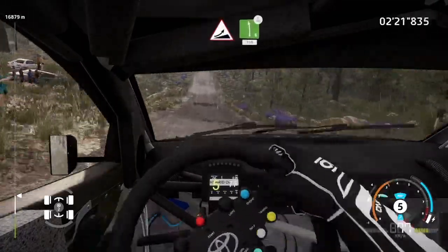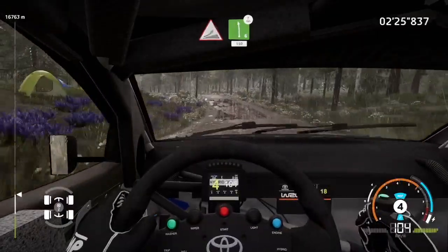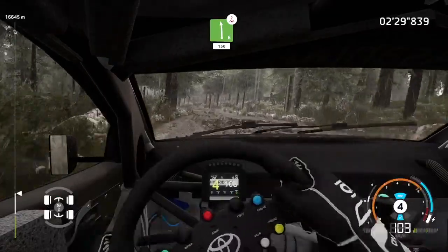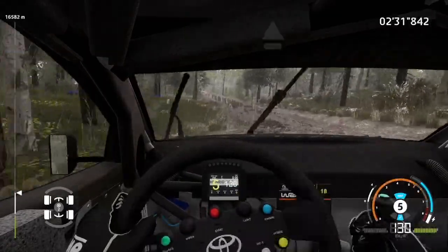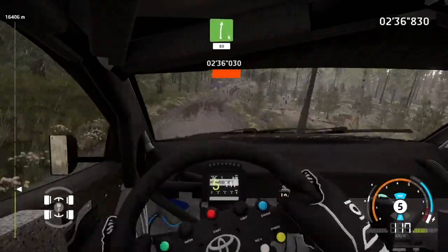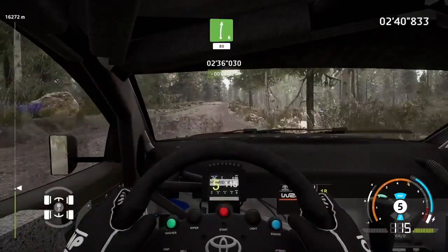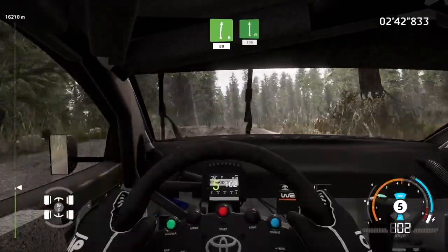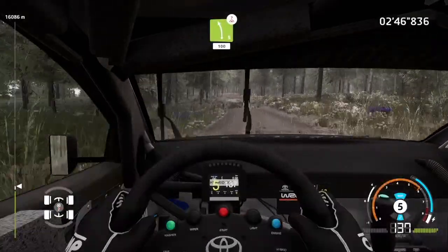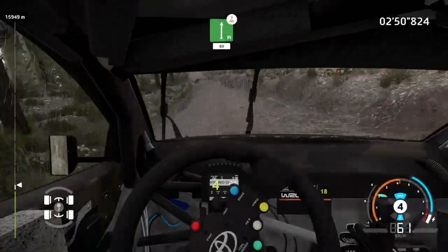Jump, keep left, into left 6, over crest, 150. Jump, keep right, 80. Right 6, long, over jump, keep middle, 80. Flat left, 150. Left 5, over crest, keep in, 100. Flat right, over jump, keep in, 80. Flat left, over jump, keep left, 100.